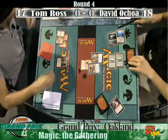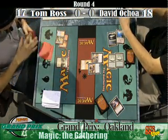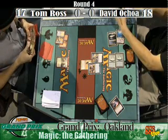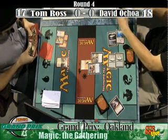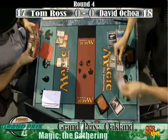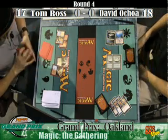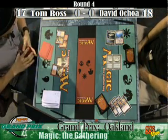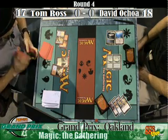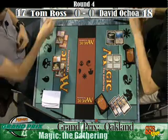Muddle the Mixture is going to be cast from David — save the Confidant? I'm going to start a little counter war if Tom decides to get another blue in. If he's got one. Maybe a Steam Vents perhaps. I'll be able to negate it. Steam Vents it is. Tom takes two, goes down to fourteen. He's able to negate the Muddle the Mixture.